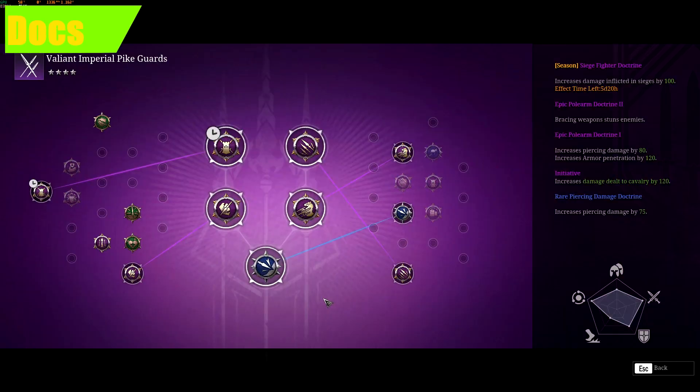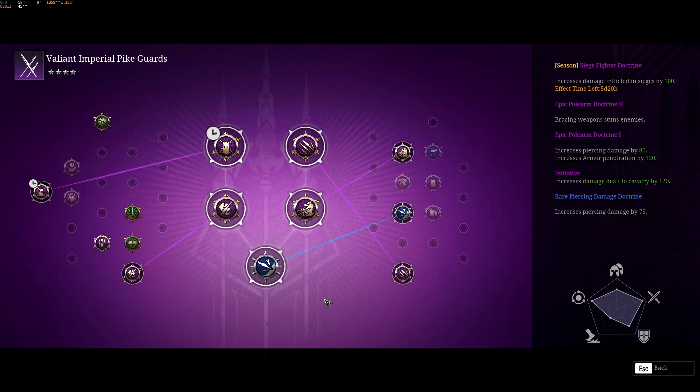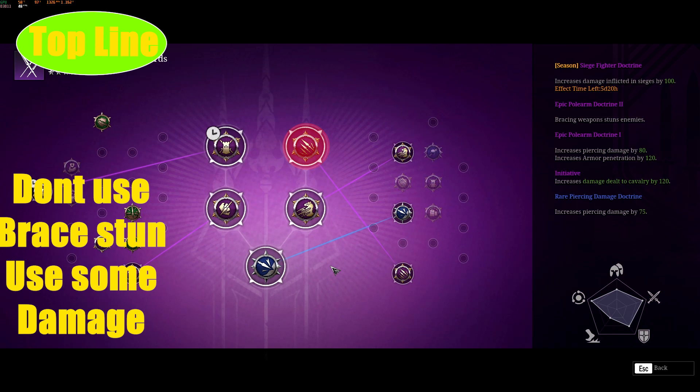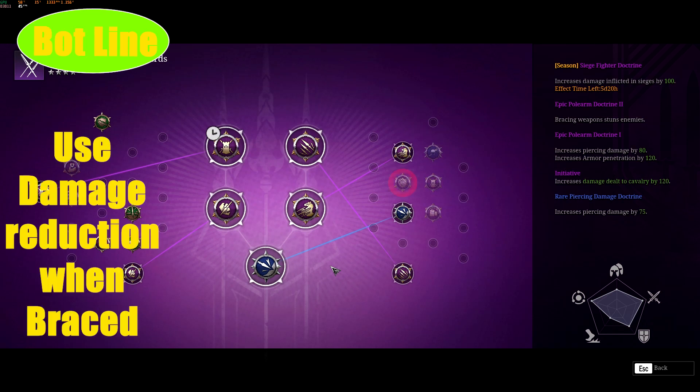If you're just starting with this unit and don't have fancy legendary doctrines, don't worry about it — just slap anything on, since this unit deals plenty of damage on its own. For high-level players, I recommend two types of doctrine: the first focuses on the top line, giving them the ability to annihilate the enemy; the second focuses on the bottom line, giving them the ability to do brace tactics very effectively. Otherwise, you can mix and match anything you like — it's all up to you.